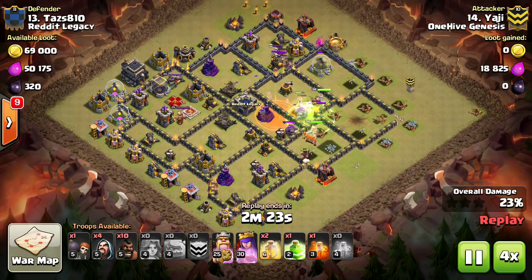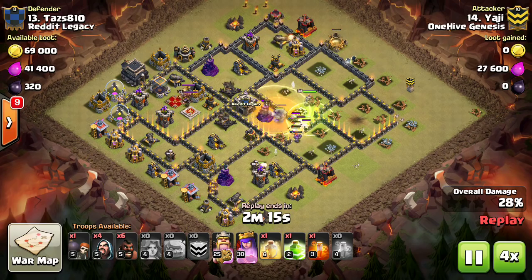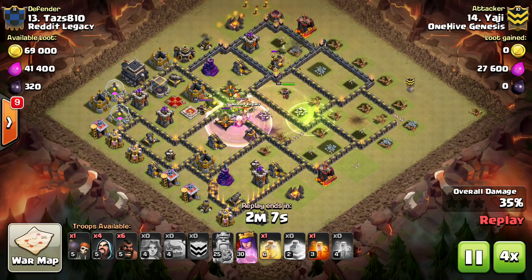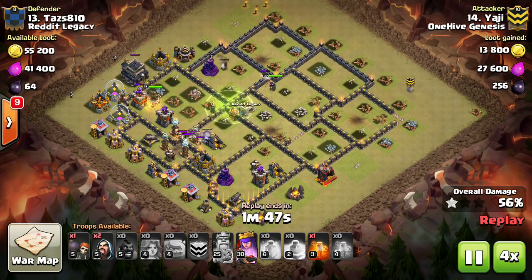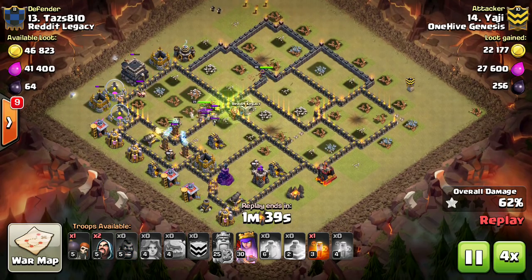First, never drop two golems on the same wall. This will only make them take unnecessary damage from splash defenses. Instead, spread them out or drop one delayed. This will allow the wizard tower and the mortars not to be able to target both at the same time.